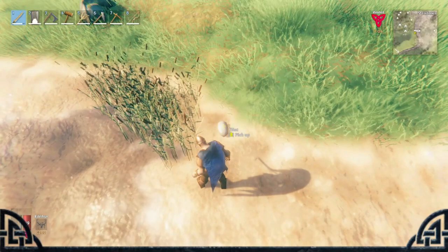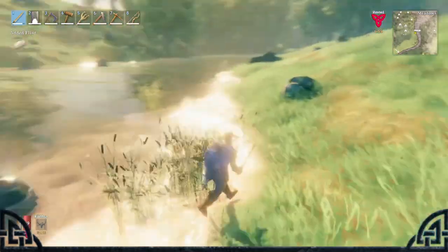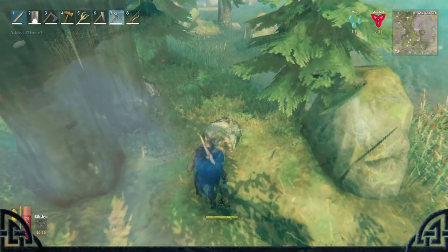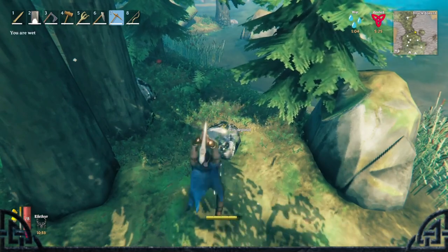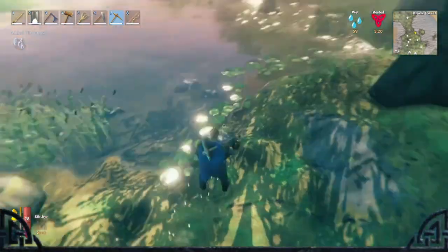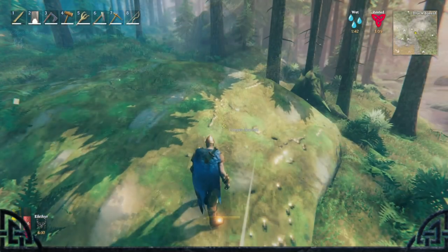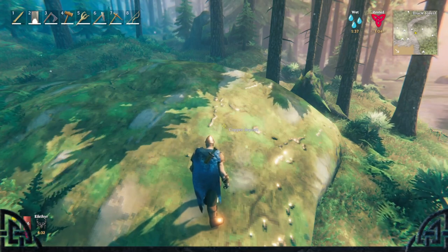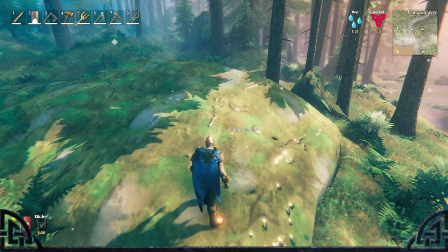Number 13: Flint can be found along almost every body of water near the shore. Number 14: Tin can also be found alongside bodies of water. Number 15: Copper spawns in huge nodes and almost looks identical to stone nodes. The only difference is the shiny veins on it, and when you hover your cursor over it, it says 'copper deposit.'